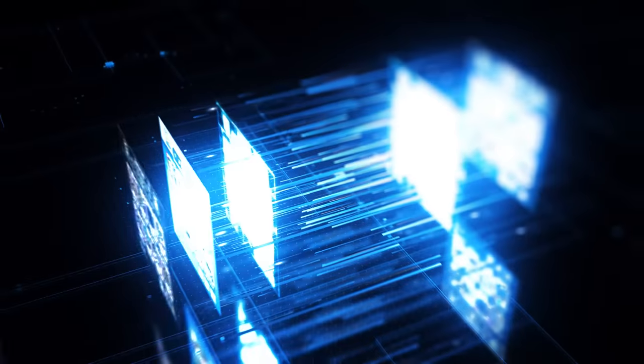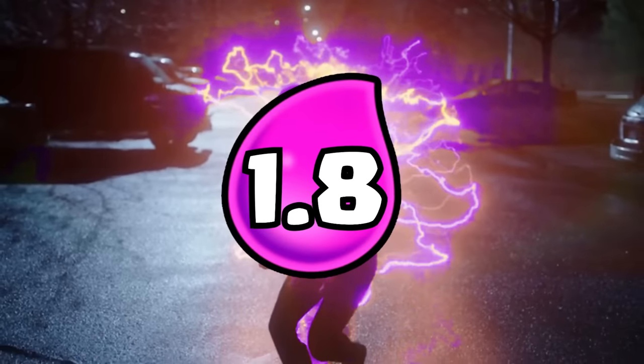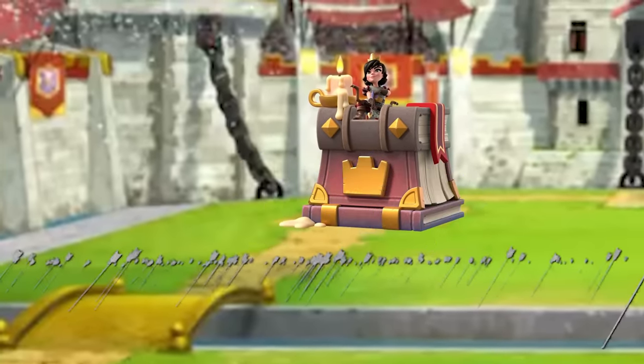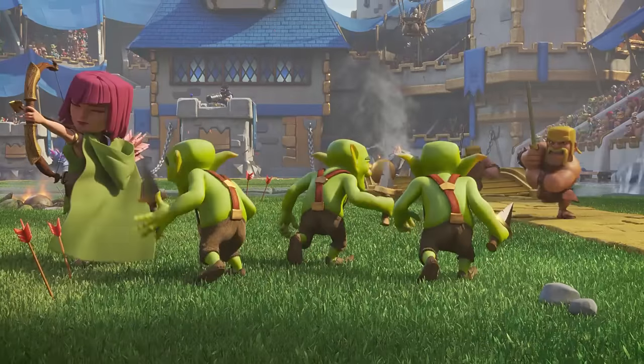Hey, what's up guys, we're back again with the quickest Goblin Barrel cycle deck that you've ever seen. Speeding through with a 1.8 Elixir cycle using Mirror. After you bait out your opponent's small spells with the first Goblin Barrel, the second Goblin Barrel will shine. Without any spells in sight, the green Goblins will have the tower all to their delight.